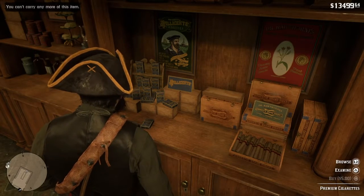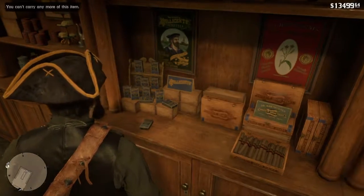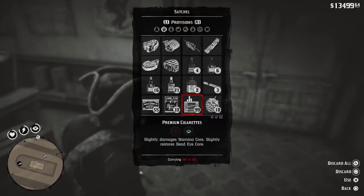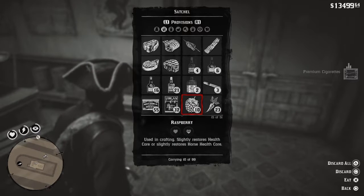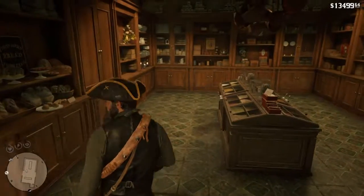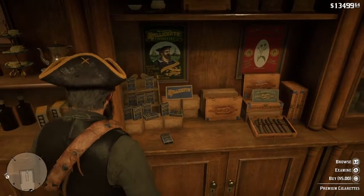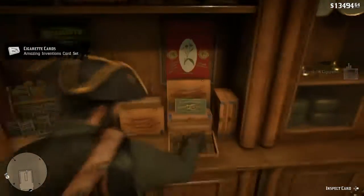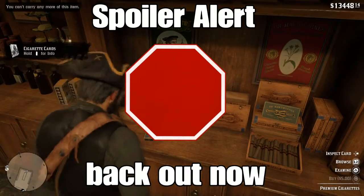I already beat the game so it's helpful that my satchel actually holds 99 of everything. In that case I can buy more than just two at a time. What you want to do is discard all of that item — it won't let you sell it for money, so you have to discard it after each time you fill it up. Just sit there and spam buying the premium cigarette packages off the shelf, fill it up and then discard it all.